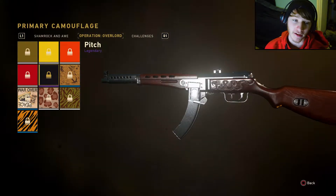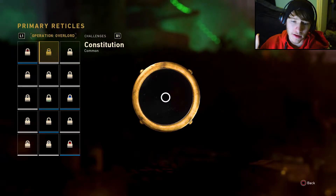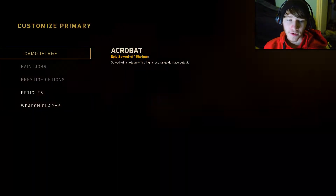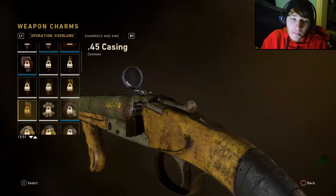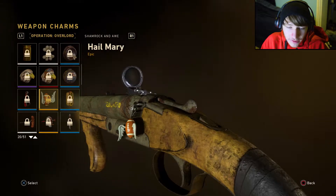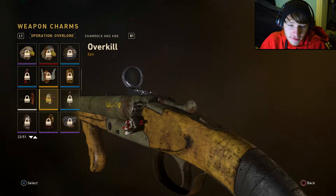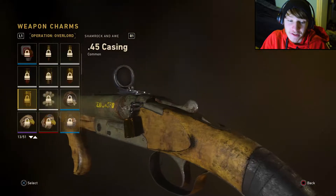We also got tons and tons of reticles — so many of them. And there's something else: weapon charms. There are tons of weapon charms now, just like what Infinite Warfare did. I loved the little charms in Infinite Warfare. There's a football one, a hot dog one, a shark, and bullet ones that look pretty dope — they even have physics.